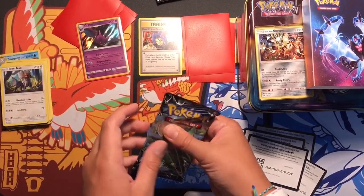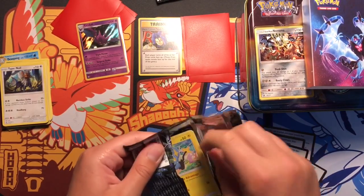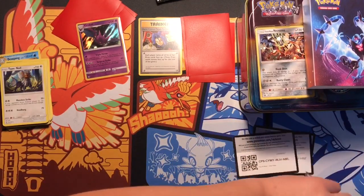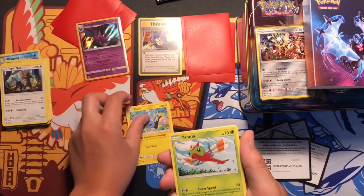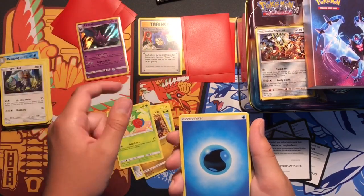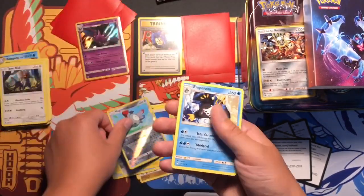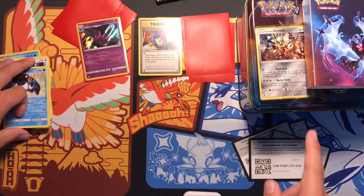That's a big rip, but this is the last pack - our last chance. We always got the next videos though. We got a Shinx, a Yanma, Bronzor, Roselia, Water Energy, Pal Pad, Luxio, Shieldon, reverse Magnemite, and an Empoleon. So nothing nothing great at all.